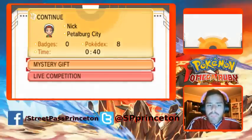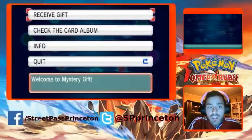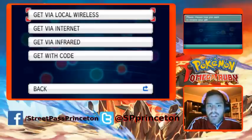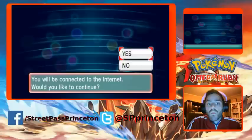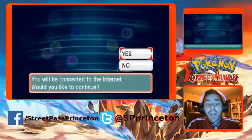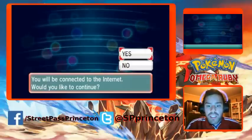What you're going to want to do is go to Mystery Gift, and from there go to Receive Gift. From Receive Gift, hit OK on your communication, then go to Get Via Internet. It will say you will be connected to the internet. Make sure that your wireless is turned on and that you have a good internet connection, otherwise you will not be able to get the shiny Beldum.